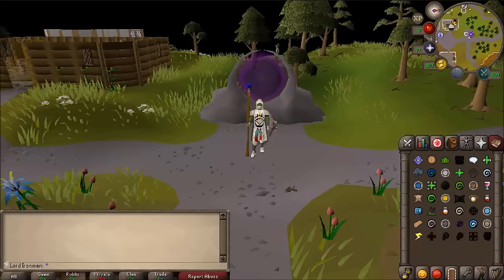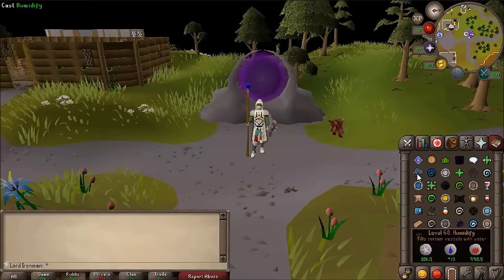For those who have at least 68 magic and have completed the appropriate requirements to use the Lunar spells, we're going to be using the Humidify spell, which turns all the clay you have in your inventory into soft clay.